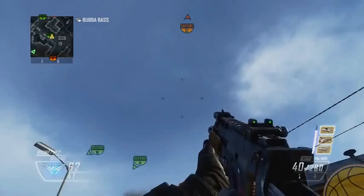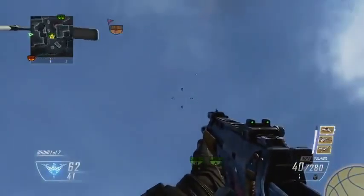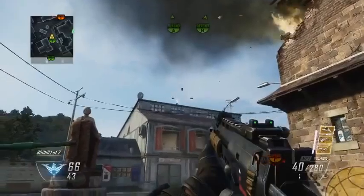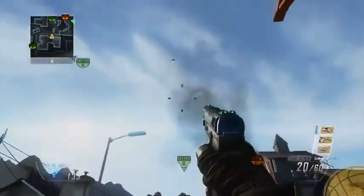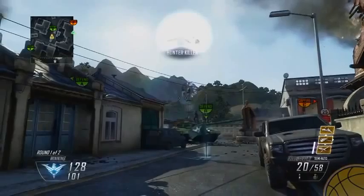So I have a second method that is a more aggressive way of dealing with the hunter killers. This technique actually requires you to destroy the drone, and it's not by shooting it with your gun or getting out a rocket launcher, because as you know those things fly way too fast for that. What you're gonna do is use an EMP grenade. I'm actually gonna make a full in-depth video going over the EMP grenade and everything it does, but for today I'll just stick with destroying the hunter killer drone.